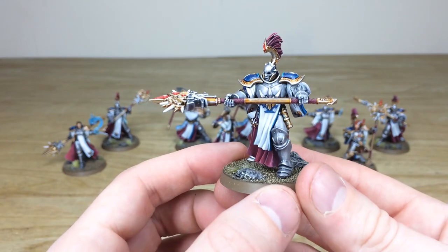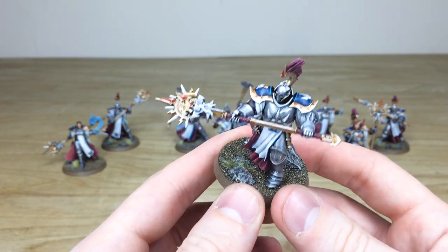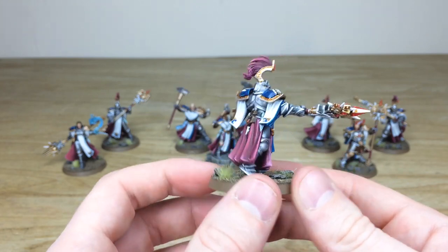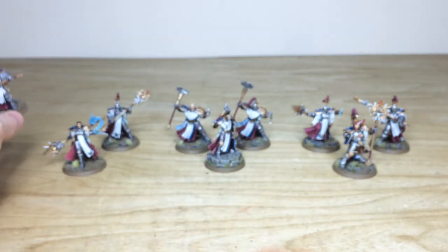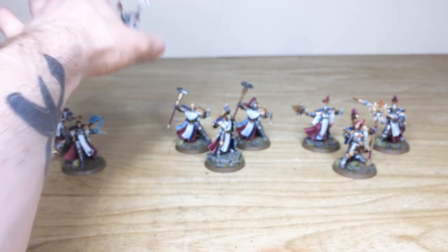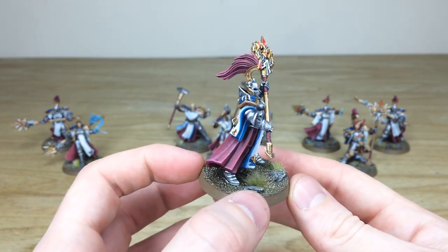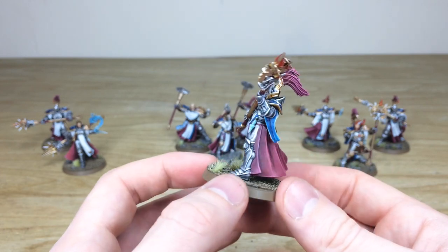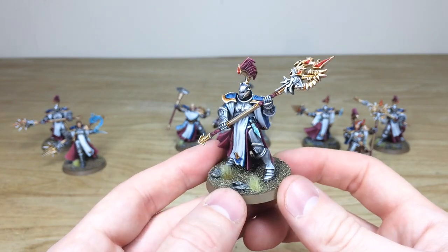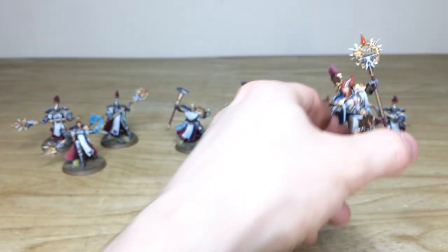Pulling forward a few of the Evocators — more awesome miniatures with loads of detail and gems all highlighted. Consistent finish from miniature to miniature, so between these six you could easily mix them into different squads if you wished. We do maintain consistency model to model, which you'll see through all the images and models in this force.